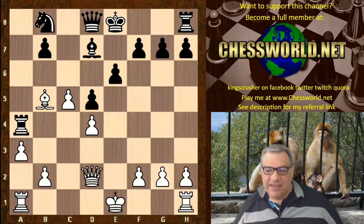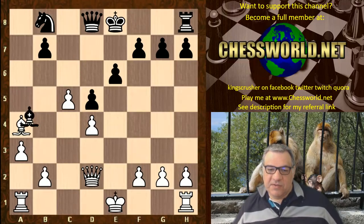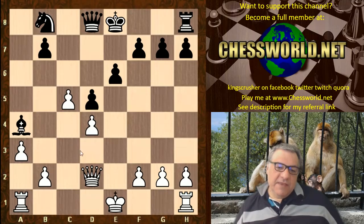I don't know if this is some kind of advanced preparation. This position, which has been seen before, is thought to be about even. Black has fixed down that b3 pawn — there's a backward pawn here — and black has a very comfortable position.